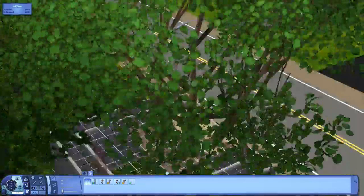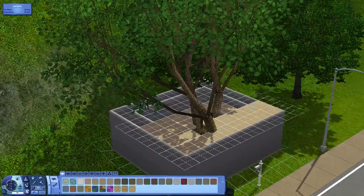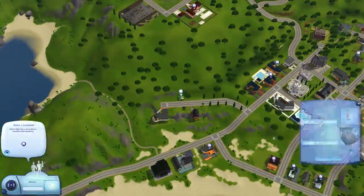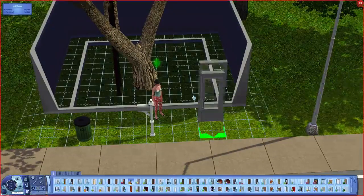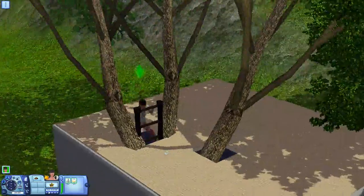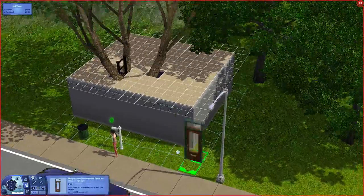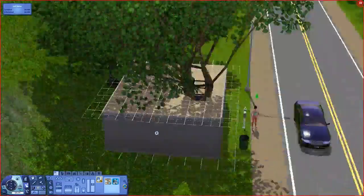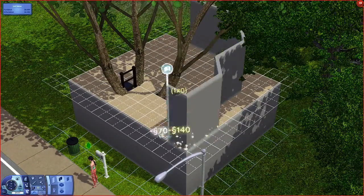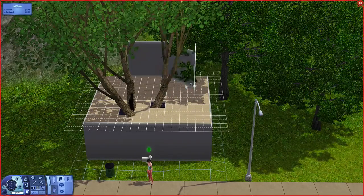We're just figuring out the general shape of it. It's nothing too complex, I guess. But what I wanted to go with was a treehouse that looked like it had been built by the community. And I also wanted to make sure that the sims could get up and down the ladders without any problems.